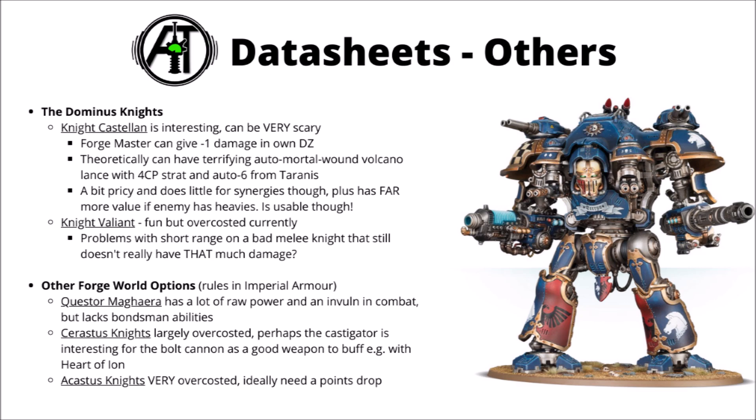For the other Forge World knights from Imperial Armour, the Moiraxes might be the single most usable. The next most interesting is the Knight Quest Acastis Magera — basically a Questoris knight without bondsman abilities but bringing a lot of raw power with a few big guns, a nasty siege claw in combat, and a 5+ invulnerable in melee. Otherwise the Sarastis knights are largely overcosted and not having the Questoris keyword is quite bad for them in the new codex. The Castigator has that bolt cannon which is basically an Avenger Gatling Cannon with more shots. The Acastis knights basically feel like Dominus knights but worse — you could probably take a good hundred points off their chassis and it wouldn't be too much.